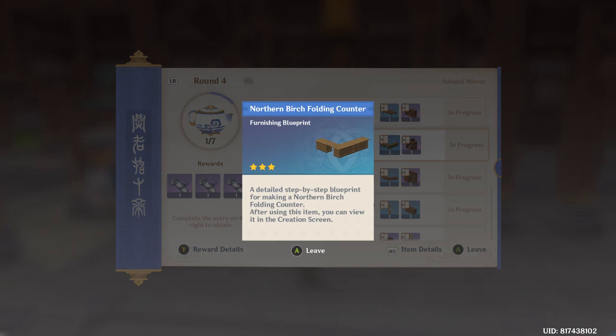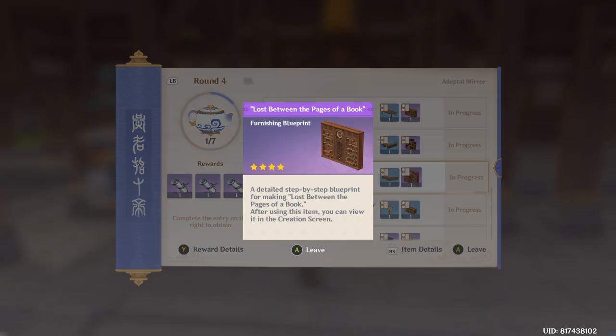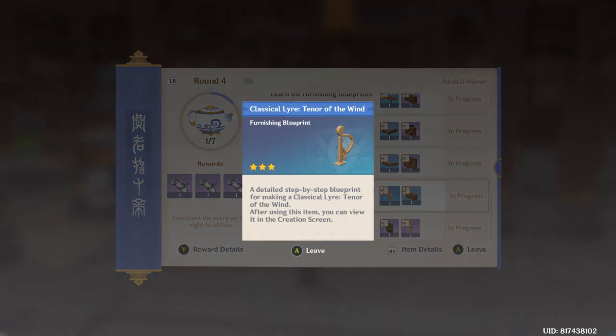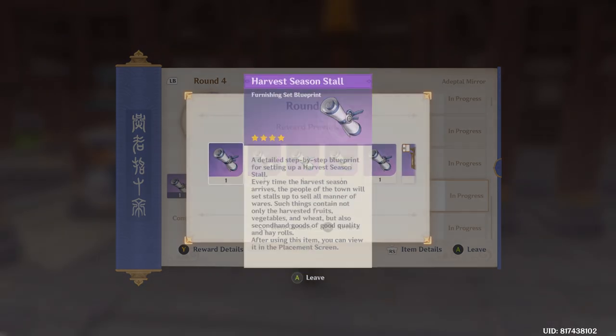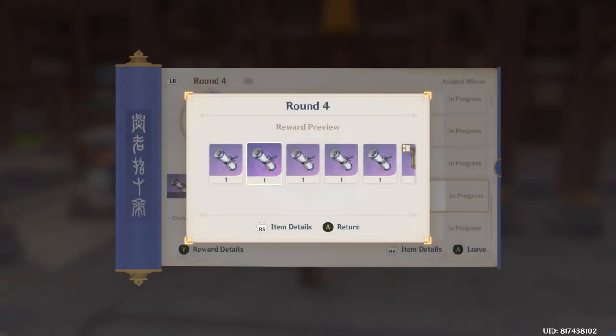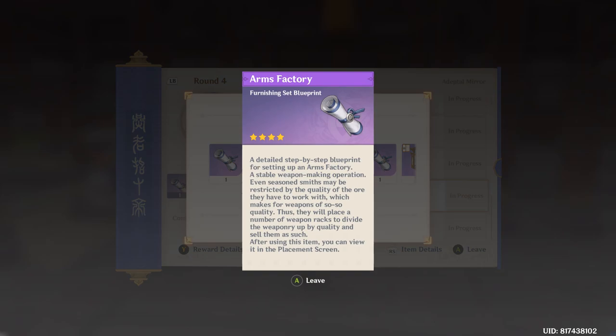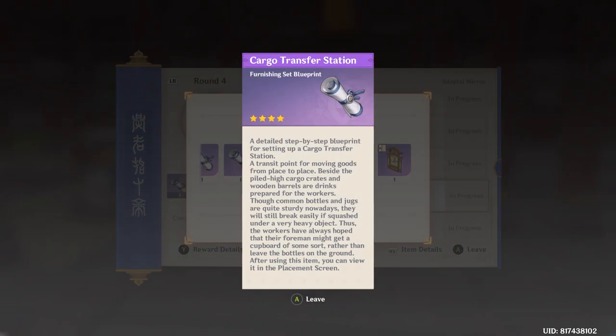You get a folding counter, an exquisite CuiHua bootshelf, another reception counter, and another bootshelf — which is nice. Okay, so what other stuff do you get here: harvest season store, fruit and veggie market, training ground, arms factory, cargo transfer station. We can finally get another type of screen.